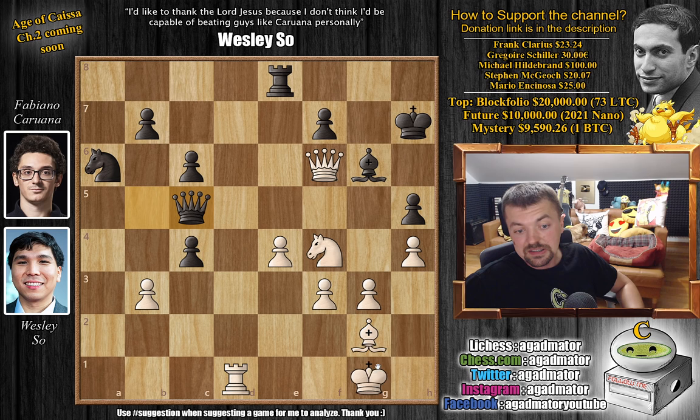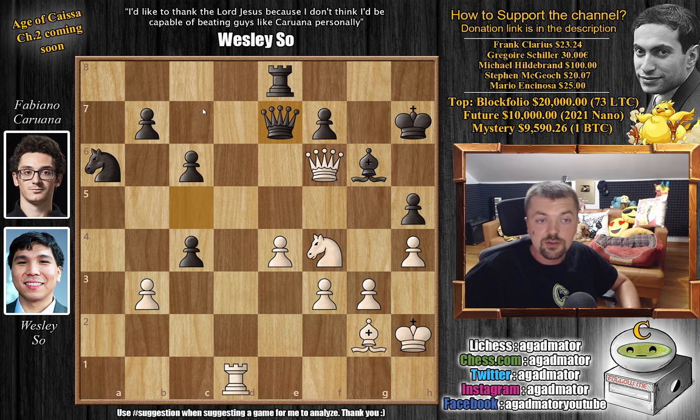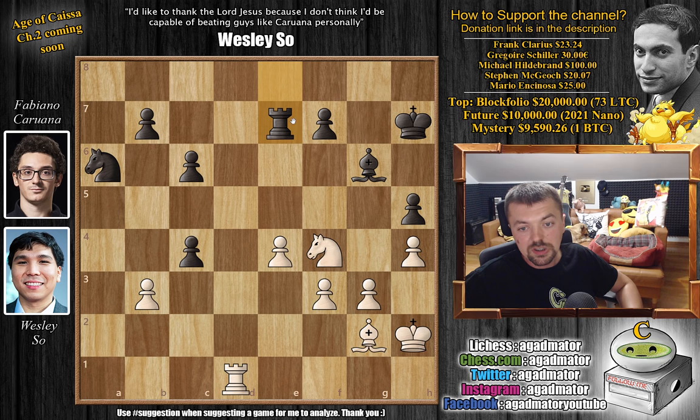After rook captures on d1, queen to c5 with check. Fabi tries king h2, and now queen to e7 offering a queen trade. Wesley says he'll take that trade and be up a pawn — queen captures, rook captures, and b captures on c4. It's a classic case of going down a pawn, gaining an extremely active position, and then to defend, Fabi had to not only give back the pawn but also give up an extra pawn. Really impressive how well Wesley prepared for this — we had a new game already at move 6 — but he's only up a pawn, and it's very hard to win against Fabi, the number 2 rated player in classical chess.